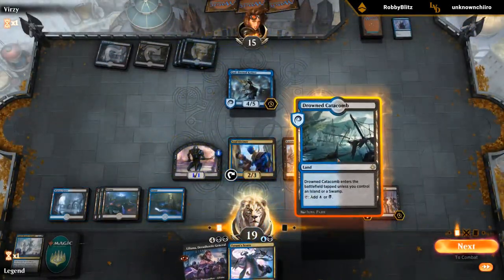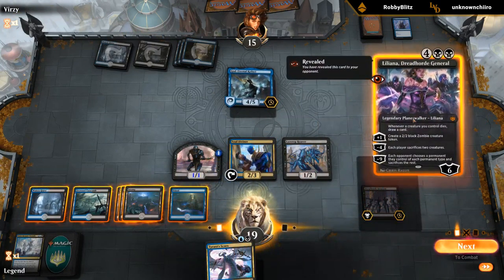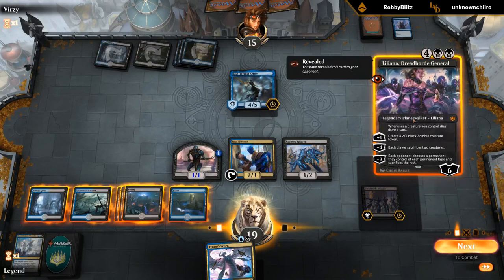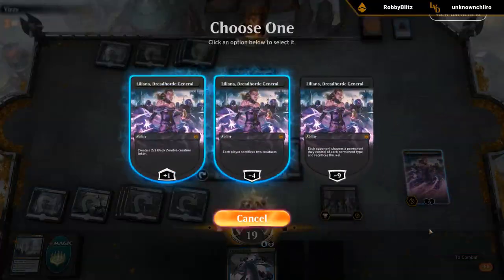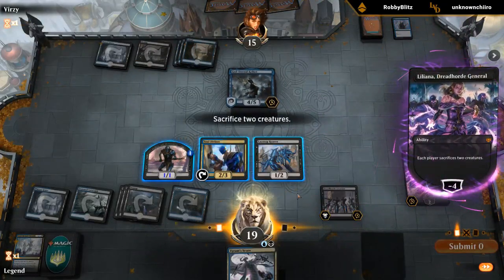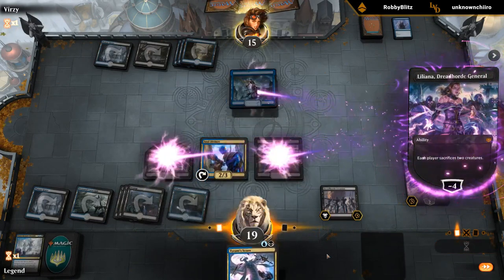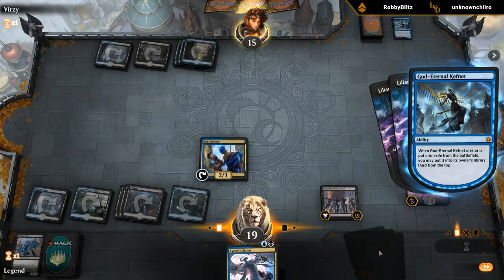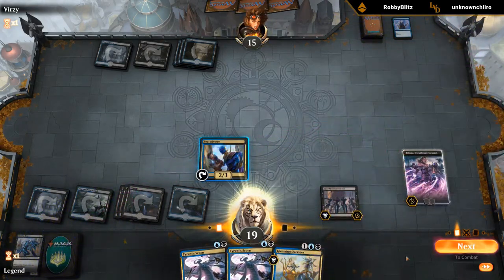Land is great here, so we can Liliana minus — get rid of Carnage Tyrant. Could also bounce it for a turn, but I like minusing. Draw some cards. More Scorns.